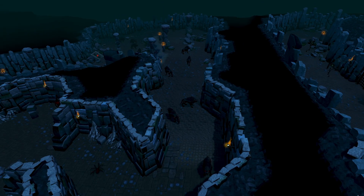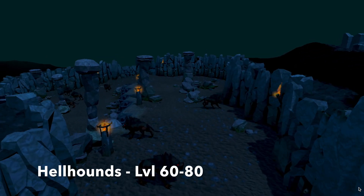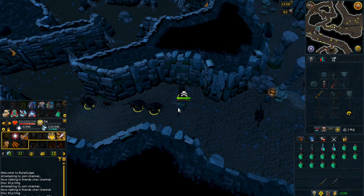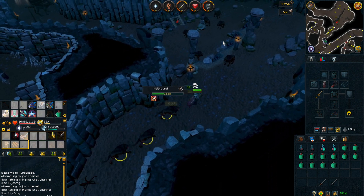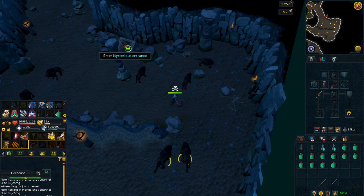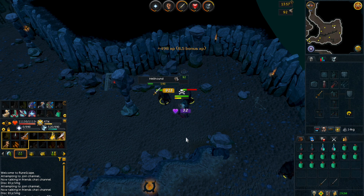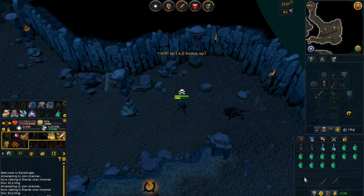Moving on to the next method, we have hellhounds, and this is primarily for level 60 to 80 players. Hellhounds are also aggressive, which makes this method fairly AFK. A nice bonus is that hellhounds are a good source of hard clue scrolls. For this method, you'll want to go to the Taverley dungeon and head to the hellhounds section. You'll want to find a spot with a few hellhounds surrounding you so you can use your area effect abilities on them all. Hellhounds are aggressive for 10 minutes, so after every 10 minutes you'll just teleport back to Taverley and re-enter the dungeon for another 10 minutes.